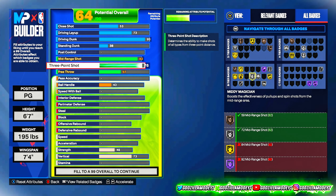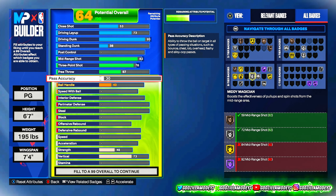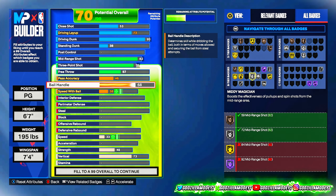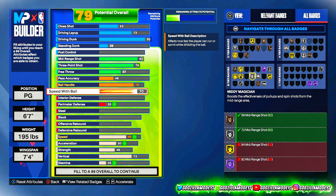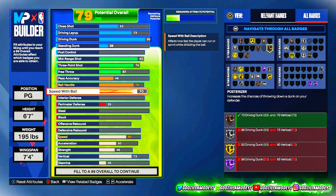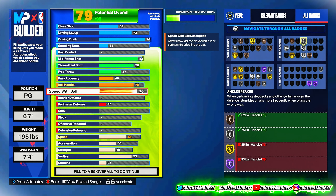At least a silver Mini Magician. For pass accuracy, we're gonna turn this up to only a 46 — no higher than that. For ball handle, we're gonna have this at 76. You're gonna be able to dribble, it's not as much as you'd get with a regular point guard, but we still get Unpluckable, Killer Combos, and Anchor Breaker at silver. Nothing too crazy, but we'll still be able to dribble a little bit.